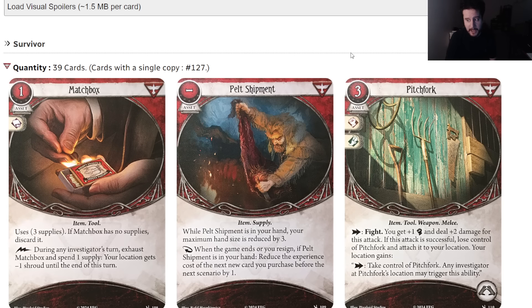Hello everybody and welcome to the last batch of Hemlock Vale player cards. Huge thank you to the person who got their box early by buying it at a store and uploading all the cards in nice high quality PNG images. I've stayed away from these — they've been out for a day now. We're going to be looking at the survivor, neutral, and basic weaknesses today. I'm only focusing on cards I haven't previously covered to keep this video from running too long.